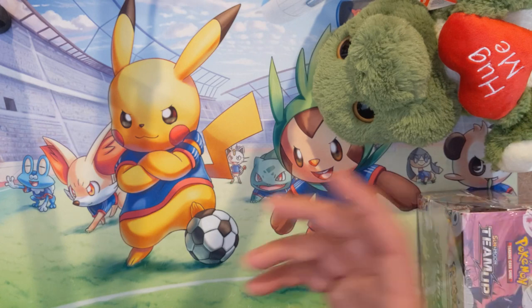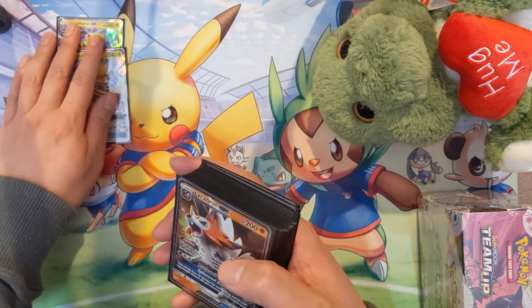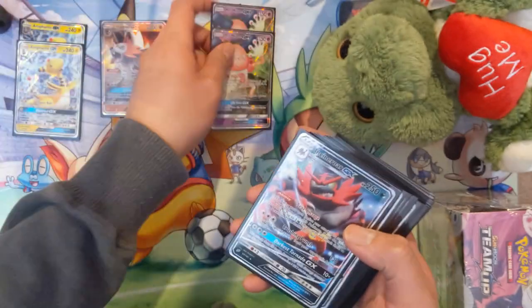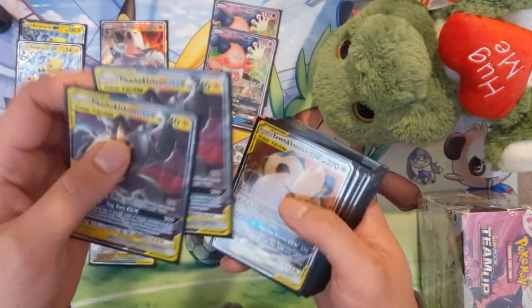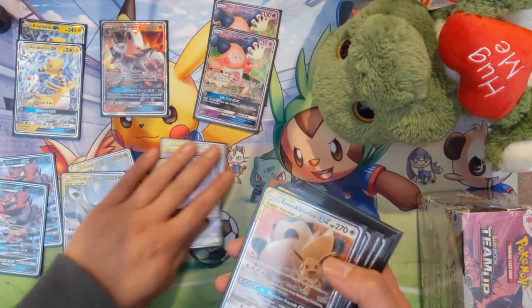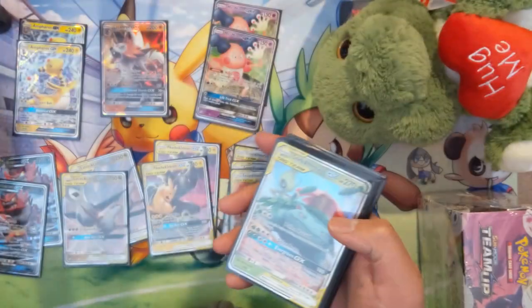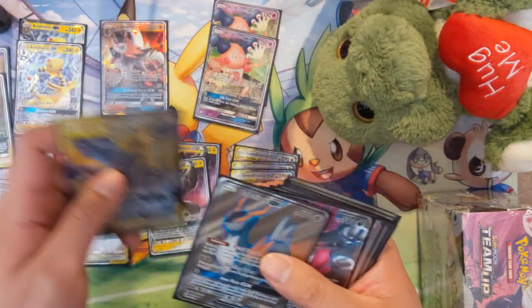The worst part is I could just get that collection box, but at this point I feel like out of principle I have to continue. Just to go through what we currently have from the boxes: two Ampharos, one Lickilicky, two Mr. Mime, two Incineroar. Then on to the tag teams: two Latios and Latias, two Pikachu Zekrom — which is nice because this card is super viable — and three Eevee Snorlax.